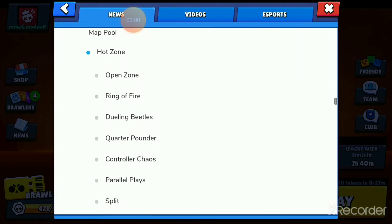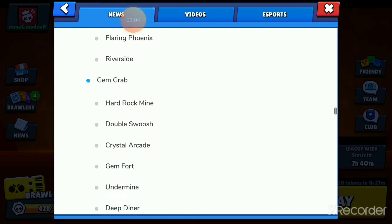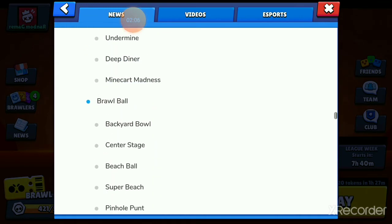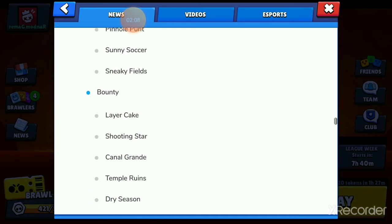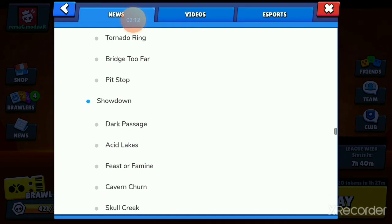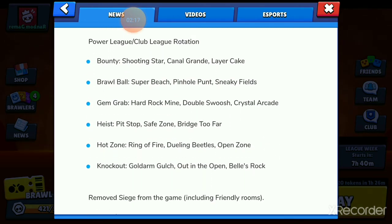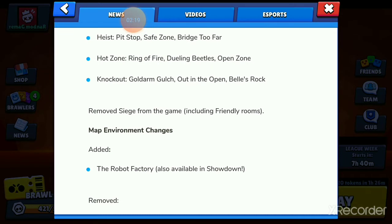Here's the map pool. We've got Hot Zone, Knockout, Gem Grab, Brawl Ball, Bounty, Heist, and Showdown. Here are the Power League and Club League rotations. And Siege has been completely removed from the game, so you won't be able to play Siege in friendly rooms anymore.